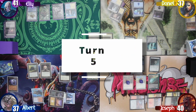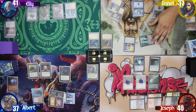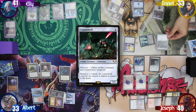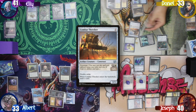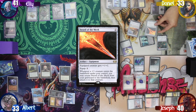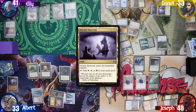Daniel then untaps and draws. He goes straight to combat and swings at me. I then realize I didn't take my Rograkh damage, and then take another 4 from Ankh. It then triggers, and Daniel pays 4 life to cast Cryptothrall. After that, he casts a Combat Thresher for its Prototype cost, drawing him a card. He follows that up by casting a Sword of the Meek, then drops an Arcane Sanctum as his land for turn, and passes.